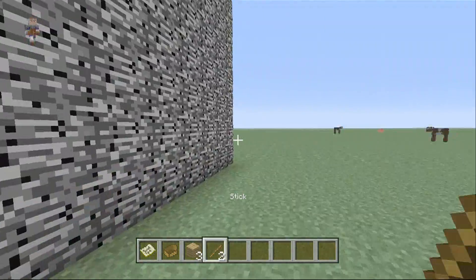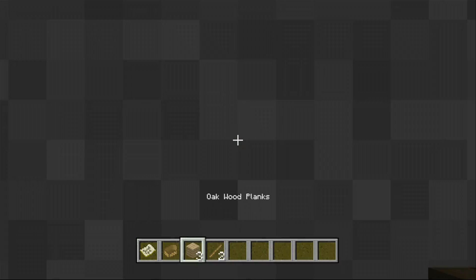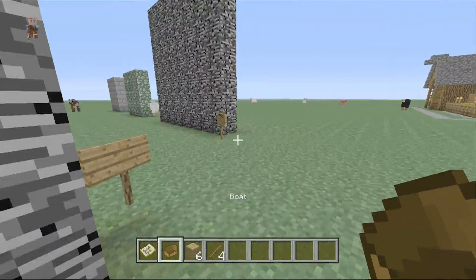Same thing with the north to south one. Place your boat on the wall, get in the boat, and go forwards. You'll see you get through, you can hop down, and it's all fine, it's all good.